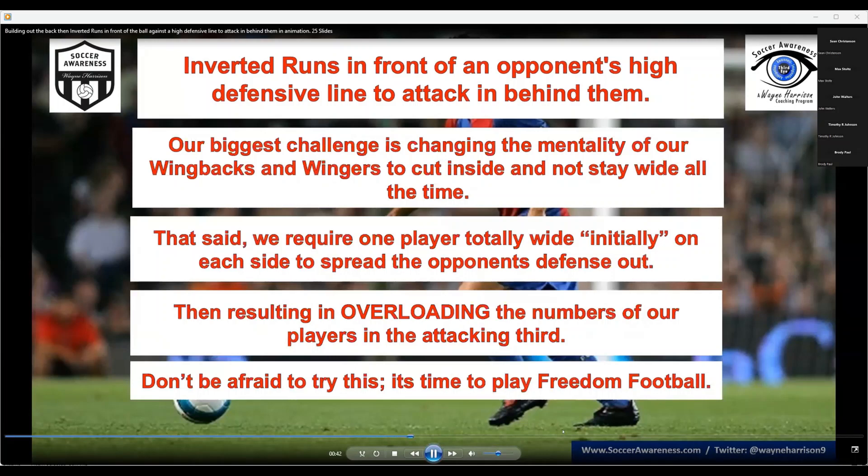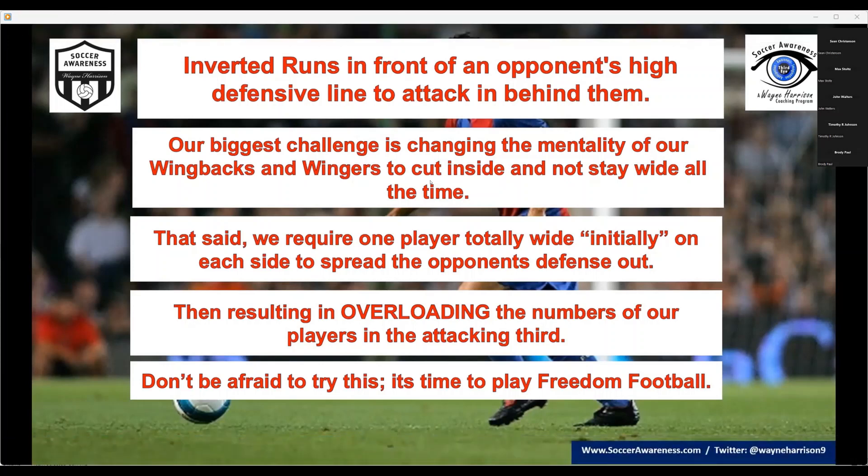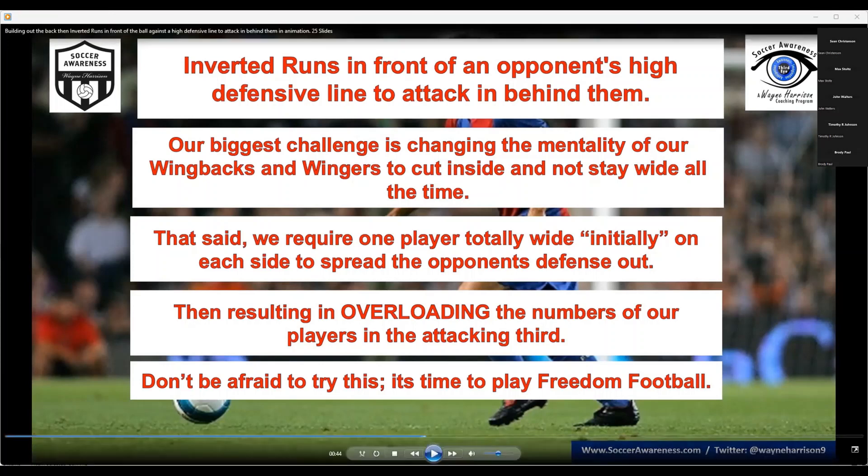Our biggest challenge is changing the mentality of the wingers and wing backs, who are generally told to play wide. But we want them to tuck inside. The wing backs and the wingers have got to be really astute — to know when and where to tuck in — to overload the areas around zone 14.